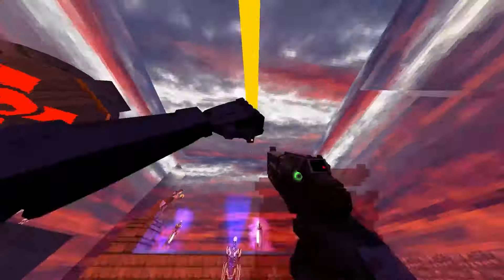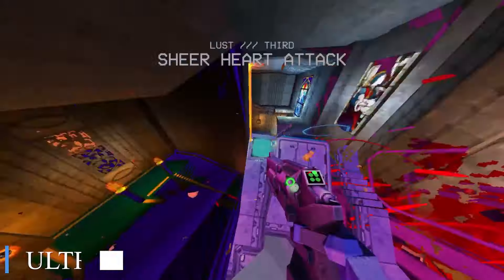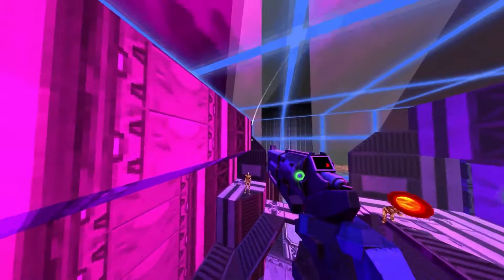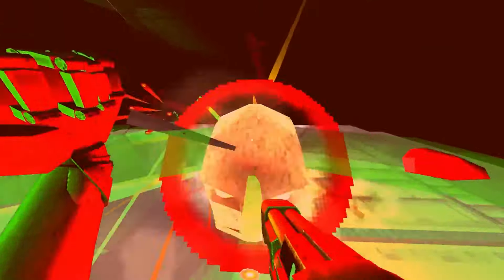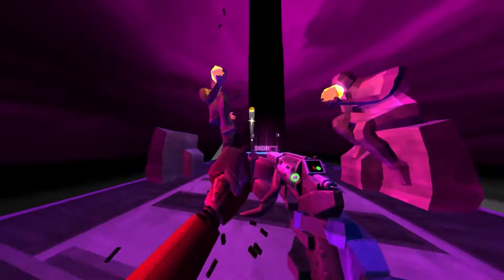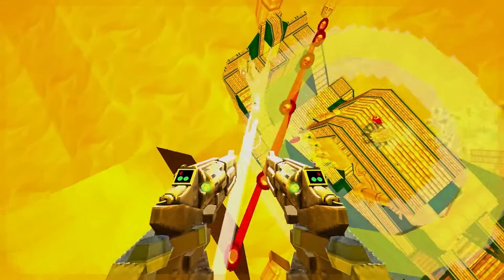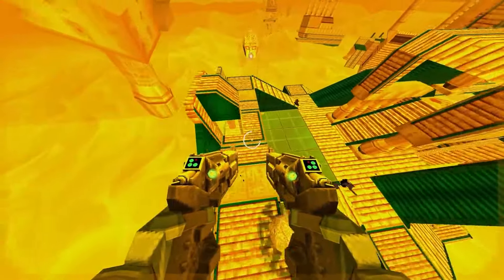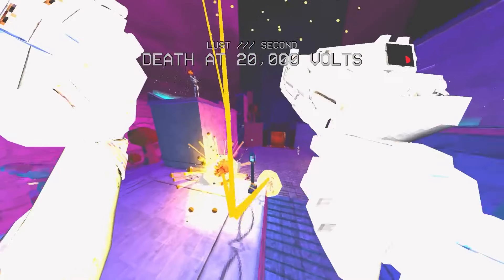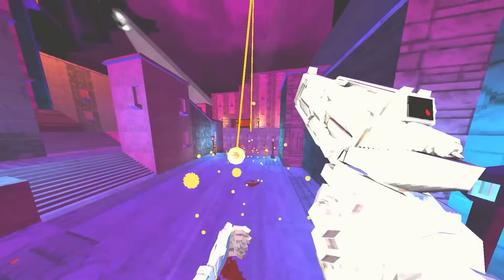Ultrakill is a fast-paced and intense first-person shooter that combines retro-inspired graphics with modern gameplay mechanics. Visually, the game features stylized, pixelated environments reminiscent of classic shooters, enhanced with fluid animations and dynamic lighting effects. Difficulty ramps up with relentless enemy hordes and fast-paced combat encounters that demand quick reflexes and strategic movement. The gameplay emphasizes fast-paced action, precision shooting, and creative use of movement mechanics to navigate through challenging levels. Visual effects are vibrant and impactful, with explosive weapon effects and environmental destruction adding to the chaotic atmosphere.